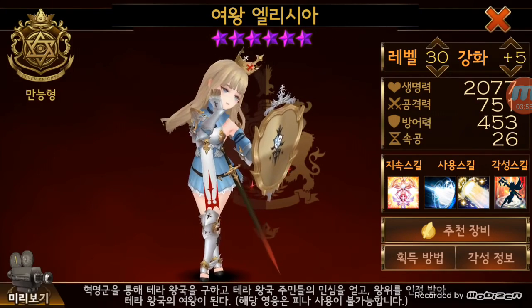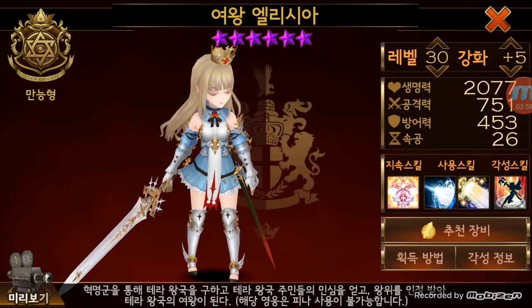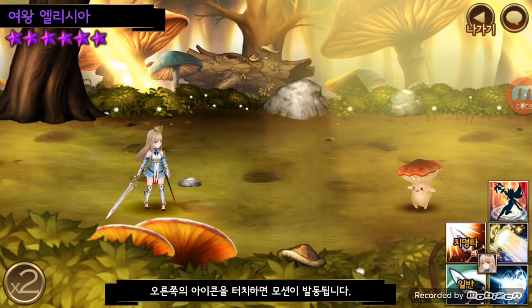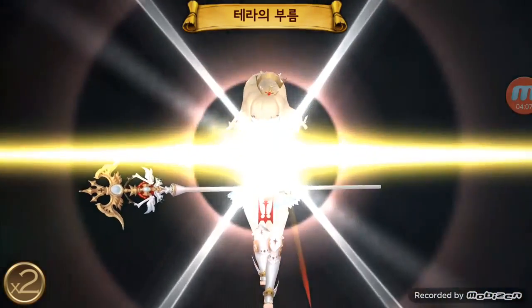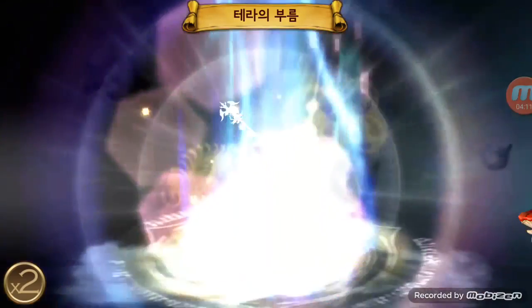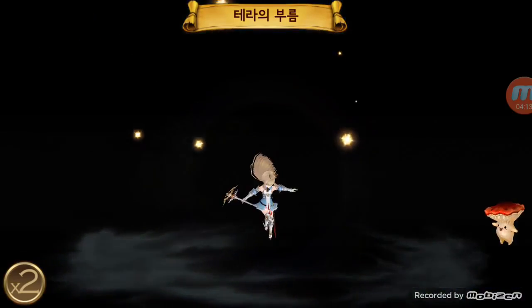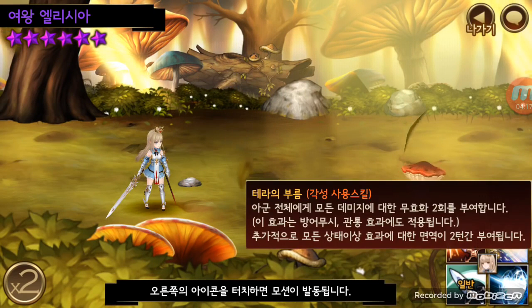Oh, here's the awakened form - she has an awakened form as well. Let me see her awakened move. I know awakening moves are a little flashier. Her theme is rebellion. Let me see what it does since it doesn't look like it's attacking. So all of your allies get immune to any hits for two turns.